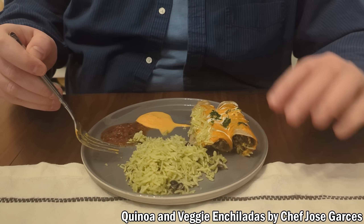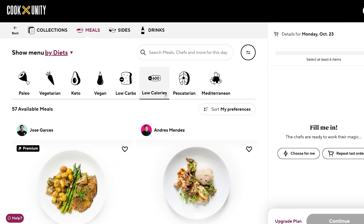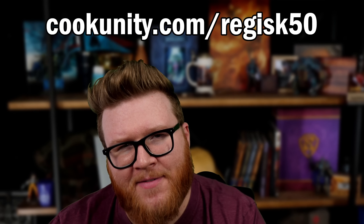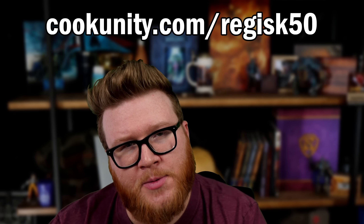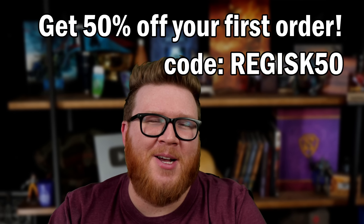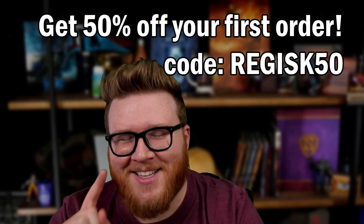It's really fun going through the website each week to pick out your meals — a few for me, a few for the wife, and soon perhaps a few for the baby as well. They can meet all kinds of different dietary restrictions: paleo, vegetarian, vegan, low carb, low calories, and more. CookUnity is really flexible with subscriptions — you can reschedule orders, modify your plan easily, go up and down on the number of meals per week, or just pause your plan if you're out of town. Go to cookunity.com/regusk50 or use my code regusk50 to get 50% off your first order.